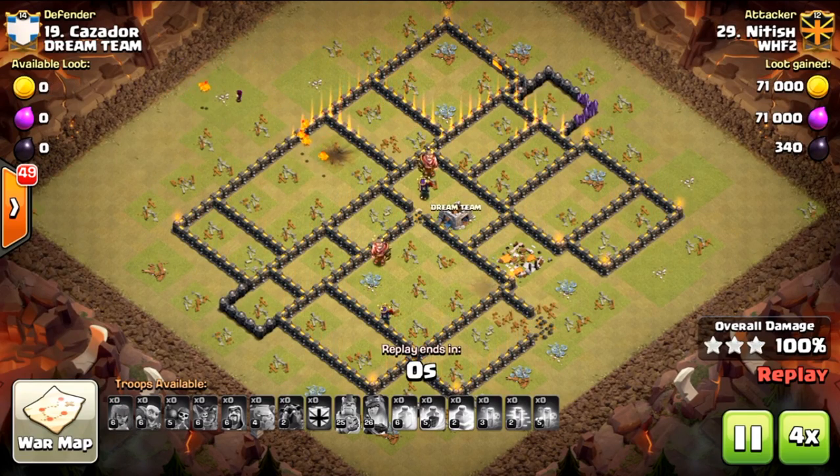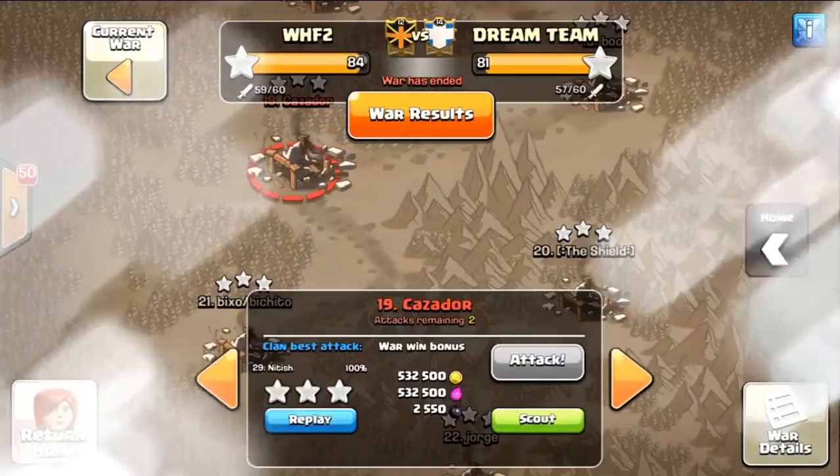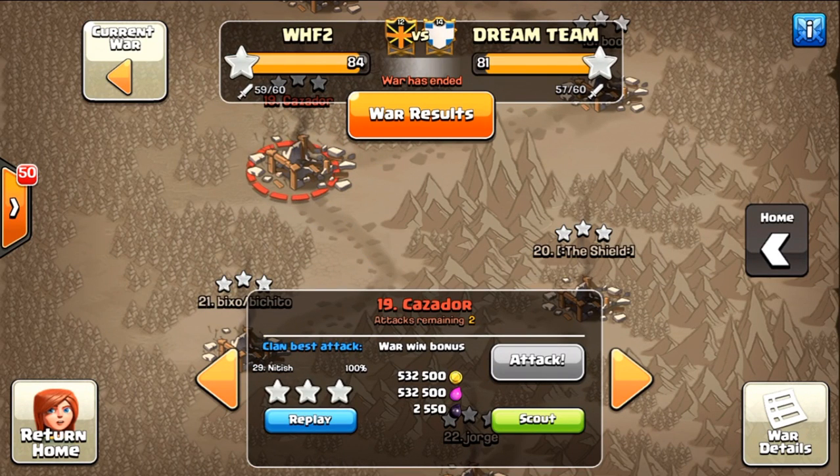A lot of people complain about engineered clans and I'm not a big fan of them, but I really like when we go against them because it lets us hit bases we normally wouldn't get the chance to — gives practice on 9.5s, lower tens, and 10.5s for our town hall tens. Hopefully you guys enjoyed this. Go ahead and like and subscribe if you haven't already, share with your clan mates — if you benefit from these attacks they sure will too. Use friendly challenges to practice and keep refining those three-star attacks.